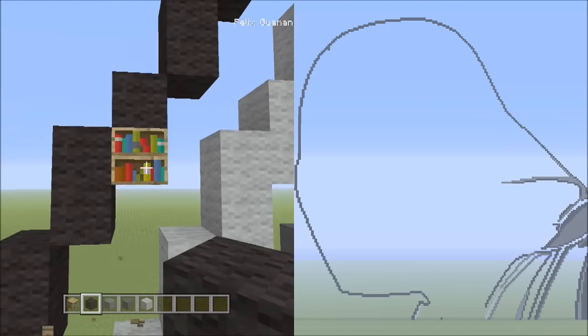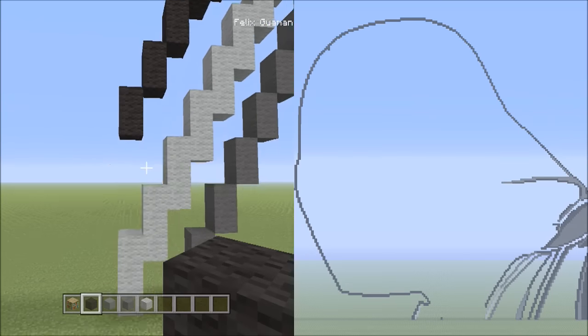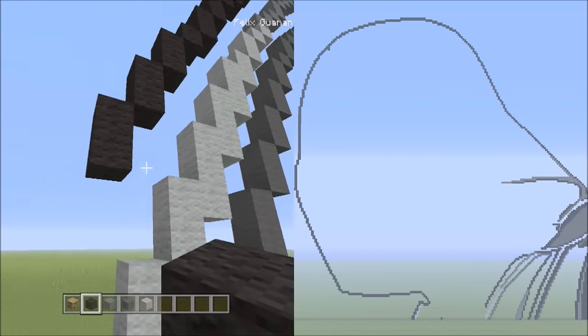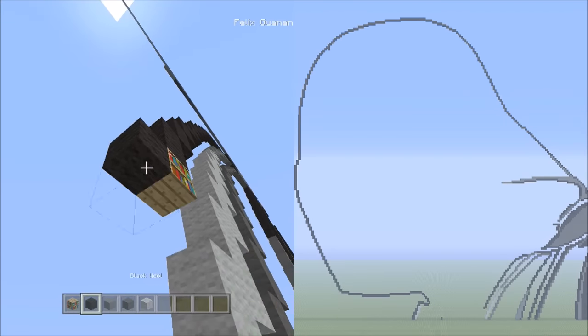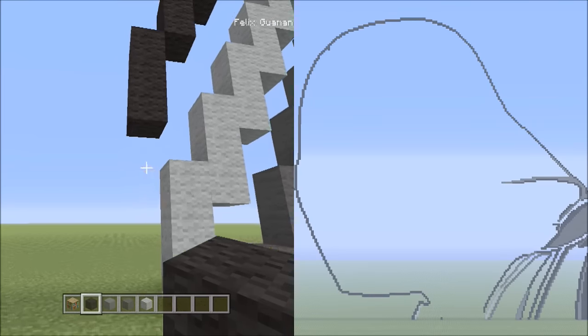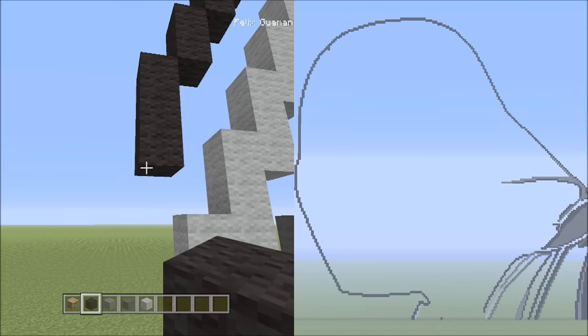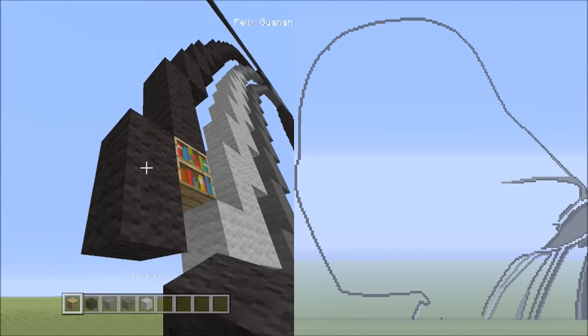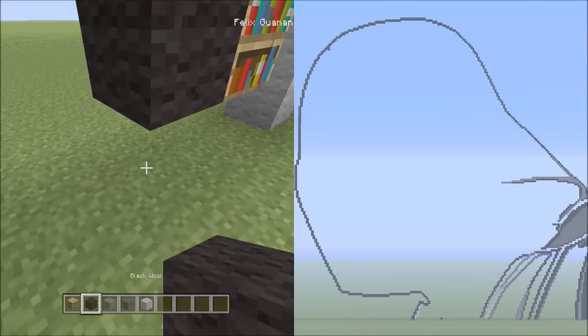Let's get rid of those placements and fly back down here. We're going to be placing three blocks going down on the left — that's one, two, three. Now place two sets of twos going down on the left — one, two (one); one, two (two).